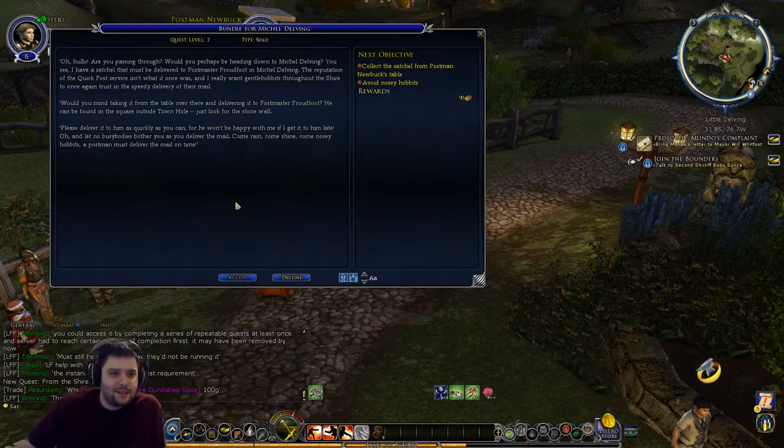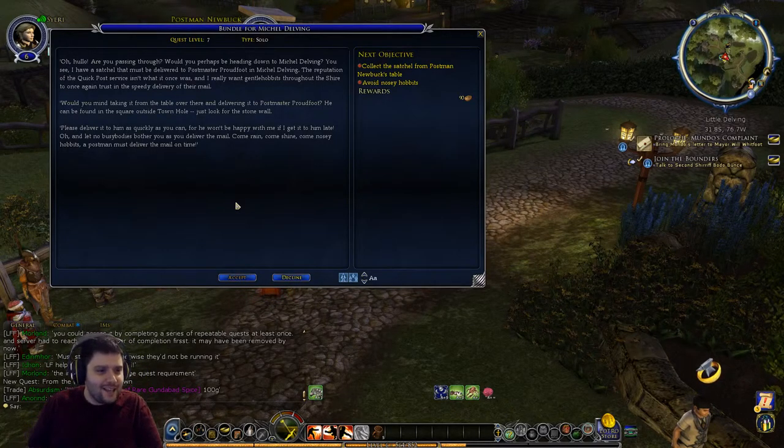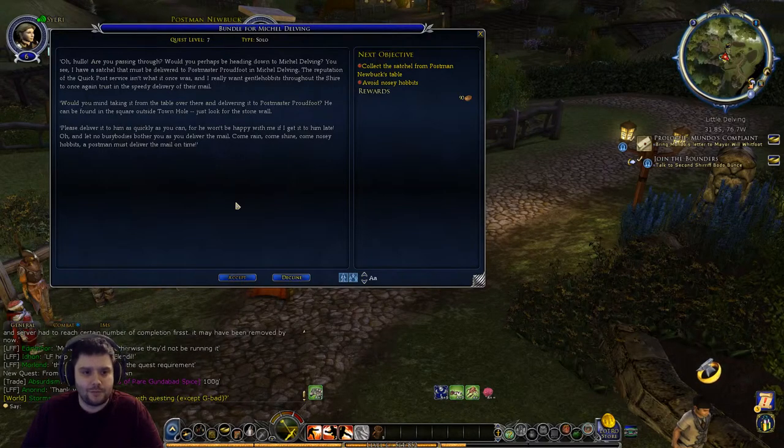An NPC asks if we're passing through and if we'd be heading down to Mickledelving - she has a satchel that must be delivered to Postmaster Proudfoot. The reputation of the Quick Post service isn't what it once was, just like real life where mail services are generally getting worse over time. She wants gentle hobbits throughout the Shire to once again trust in the speedy delivery of their mail. We should deliver it to him as quickly as possible - come rain, come shine, come nosy hobbits, a postman must deliver the mail on time.